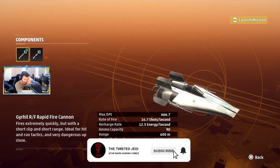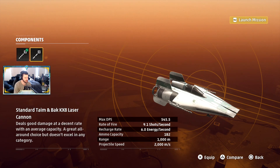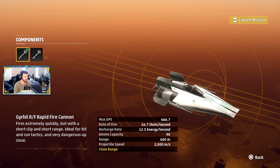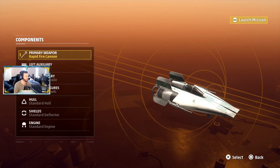So we can look at some of the customization here. This option, the rapid-fire cannon, obviously max DPS is 6,666.7. Rate of fire: 16.7 shots a second, recharge rate 12.5 energy per second, capacity 90, projectile speed 2,000. Same projectile speed on this one, range is obviously 1,000 meters instead of 600 meters. You got 182 rounds with a faster recharge rate, slower rate of fire, and less max DPS. I think I'm just gonna stick with the basics on that one.